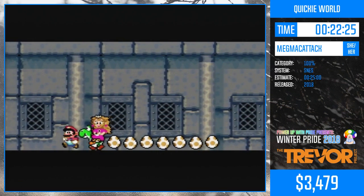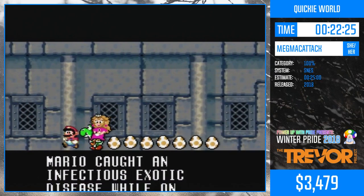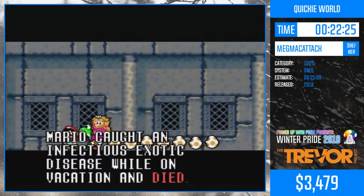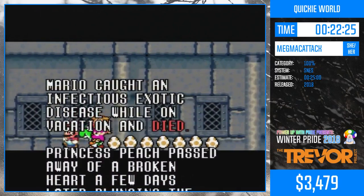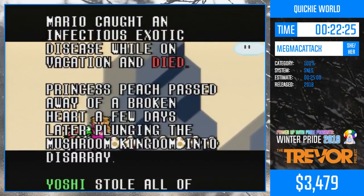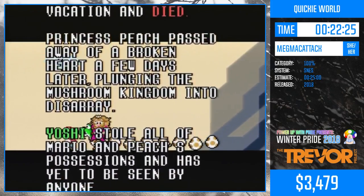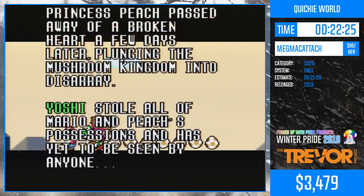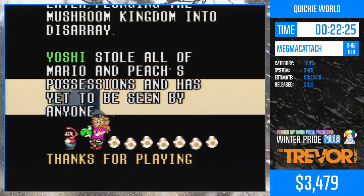And that's Quickie World. This is a really good hack to cut your teeth on with Mario World ROM hacks. I hadn't even played Mario World in like a few years when I started doing this — I played a lot of Mario Maker, but not Mario World. And it's very different from Mario Maker. Just a warning: if you come from Mario Maker and expect things to be similar, it's not — it's really weirdly different right down to the controls.